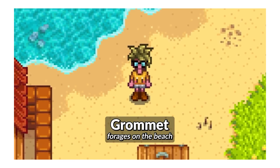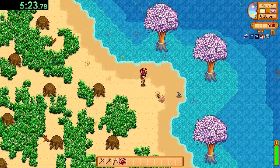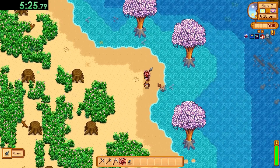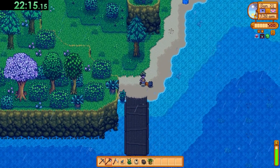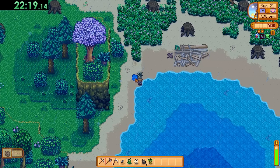First up I jumped into Beach Grommet's beach farm, and for this run I had to make gold exclusively from foraging on the farm itself. This includes any of the forageables you'd usually find on the beach where Big Willie's shop is located, as these spawn on the beach farm too, as well as any boxes that wash up on the shore.